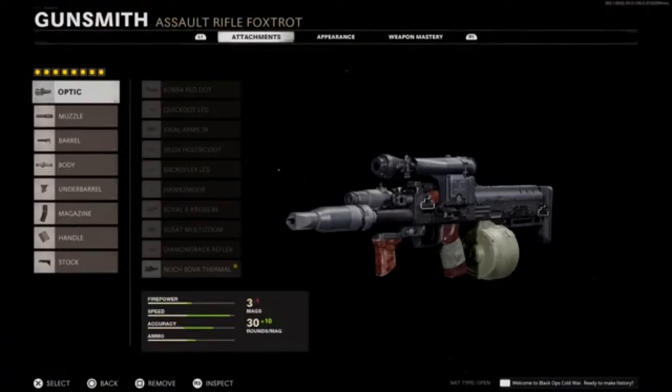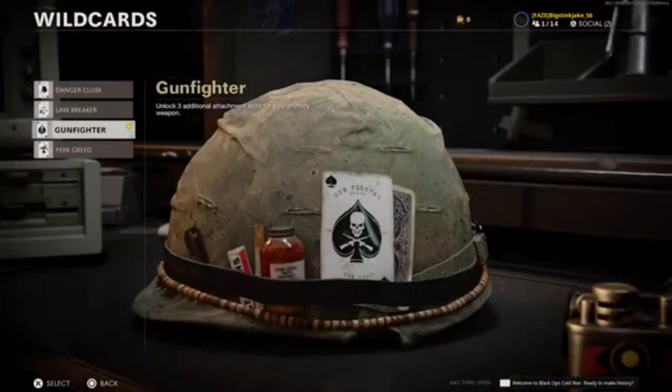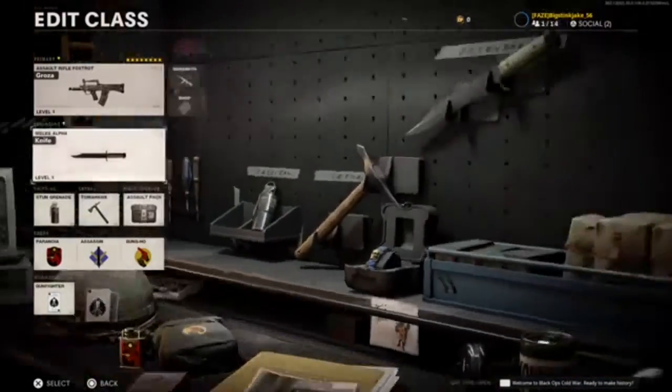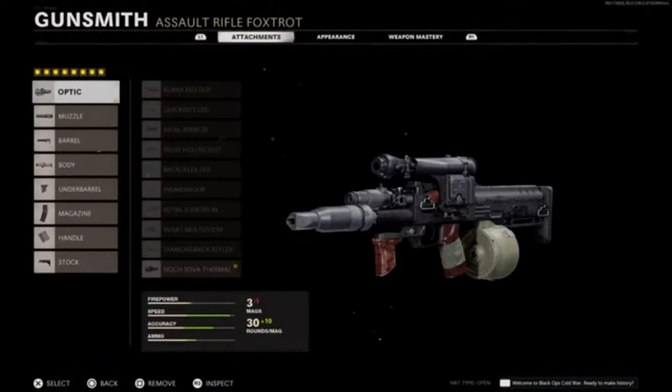For the attachments I picked, you have to run Gunfighter — you get three additional attachments to your primary weapon, which is pretty good. You'll also need Assault Pack for more ammo.